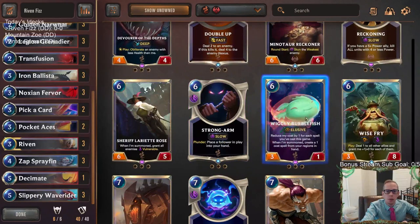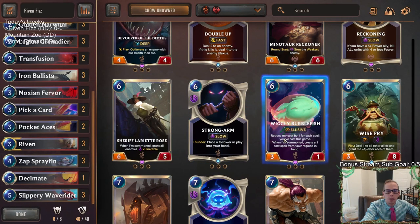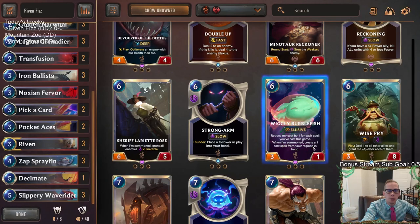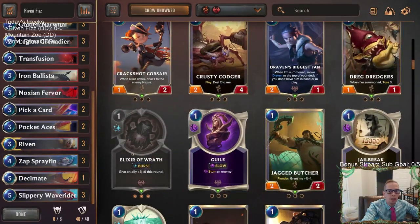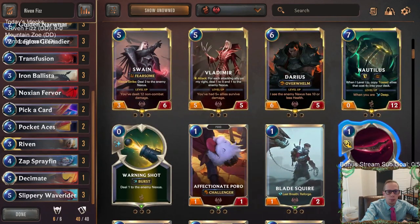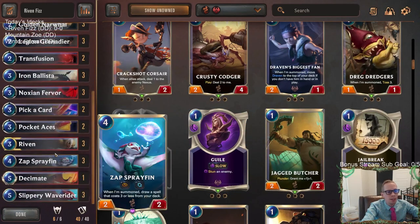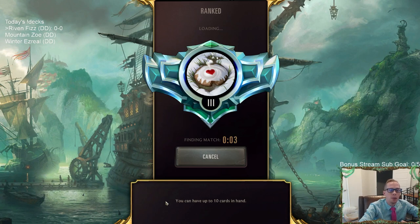An under-the-radar card that could fit in here is Wiggly Burblefish, but I couldn't really find where to put it — I don't want it over the 24 units we have. It's another elusive threat that doesn't cost much mana if you're playing a lot of spells, and when summoned it creates a one-cost spell from your regions. Noxus has good one-cost spells — Elixir of Wrath, Guile, Blade's Edge. But you can't just add cards without cutting something, so we'll keep it as is and play some games.